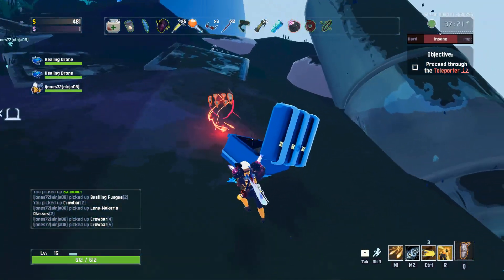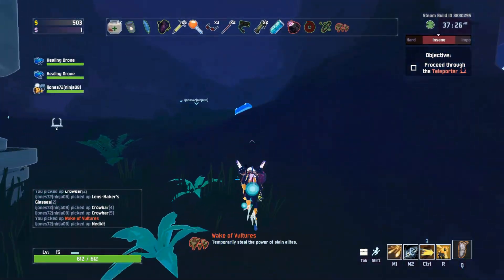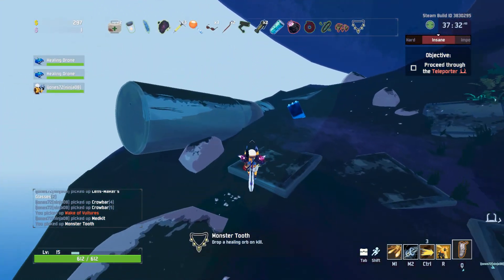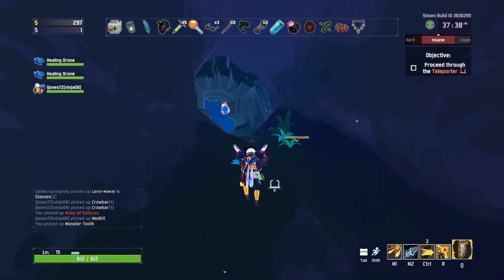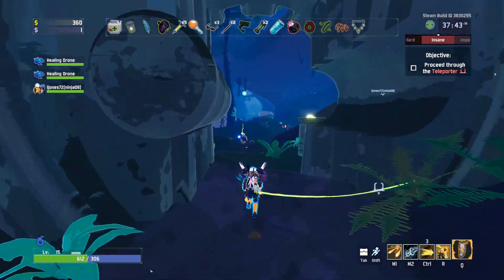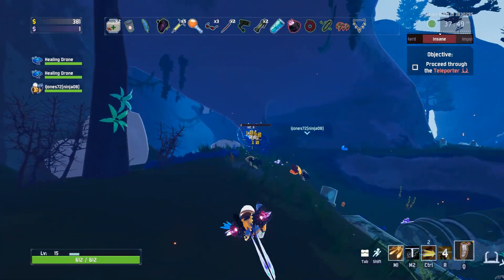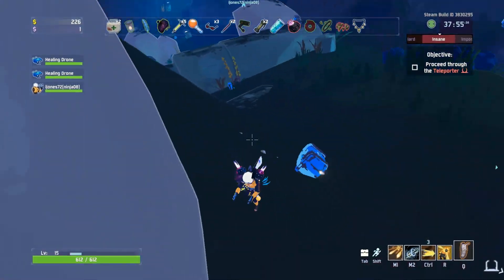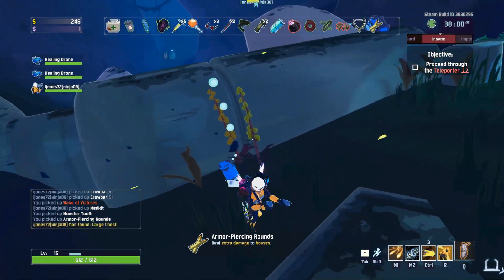Crowbar — I'm stacking a lot of these. Large chest, red item — Wake of Vultures. Temporarily steal the power of slain elites. Wake of vultures is not great. I'm assuming it's not active very much. Elite powers are not terribly great. Armor piercing rounds.